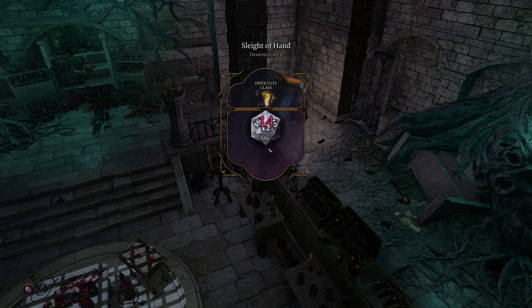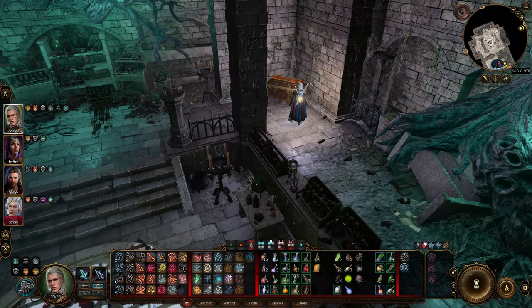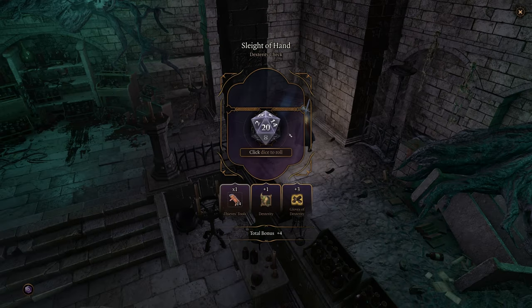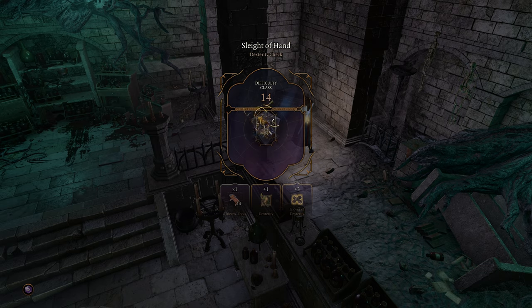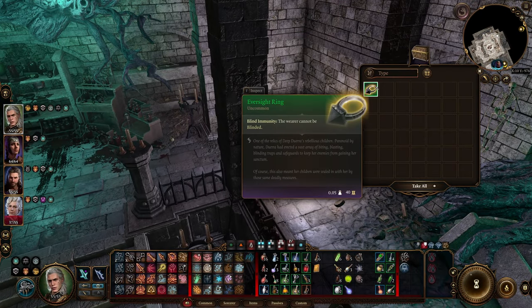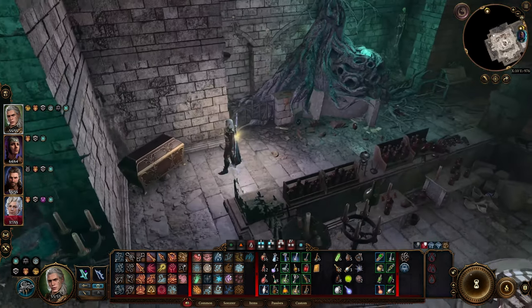Disarm it — disarm it, I guess. Try again. Okay, nice. Right tool will do the trick. Nice. Blind immunity — the wearer cannot be blinded. Blind immunity, fine.